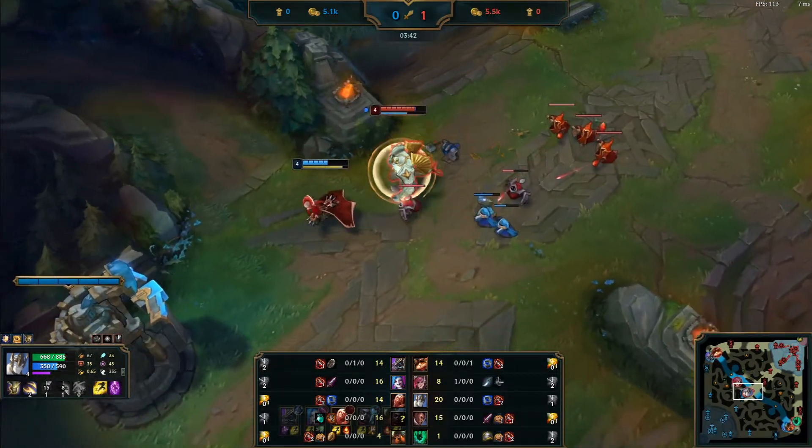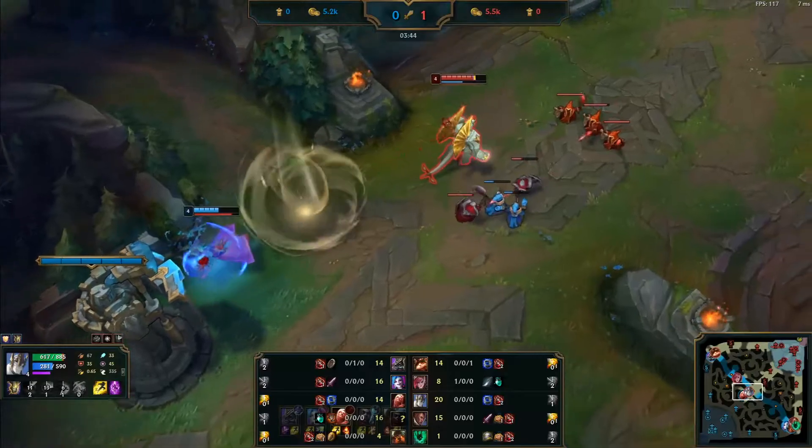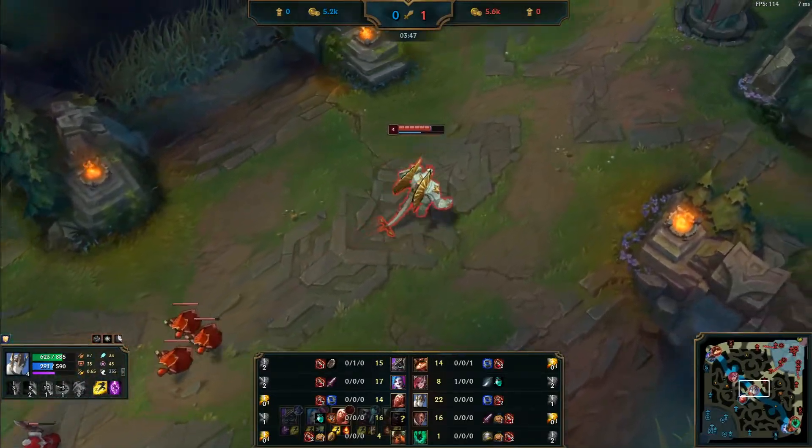I recommend turning off quick cast on Galio's W. It makes it easier to use, but that's just a personal thing.